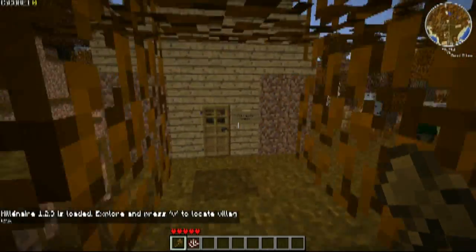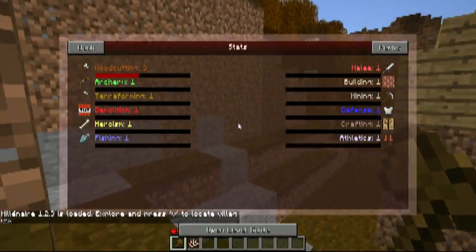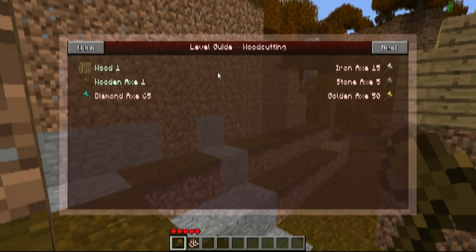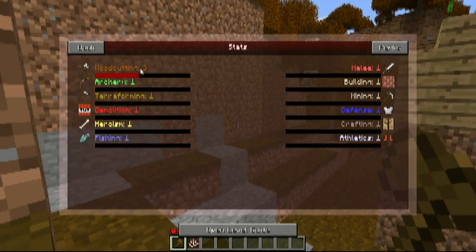Alrighty guys, welcome back. Now that I updated the RPG mod, you guys can see that I can open a level guide here. Let's stay with wood cutting — if I go in here, it'll show what level I need to be to use certain tools. Like, I have to have level 5 wood cutting to use the stone axe. And then if I go all the way back out, I can see I'm level 3 right now, so I've got stuff to work on.